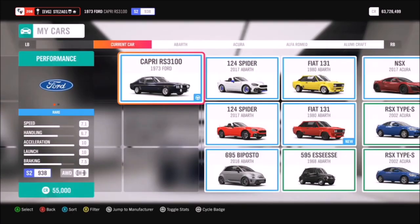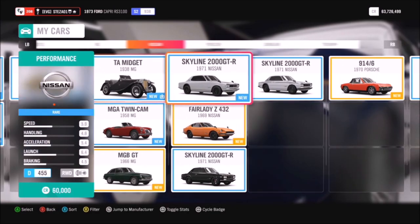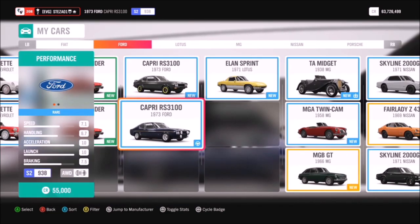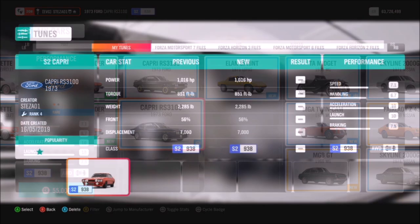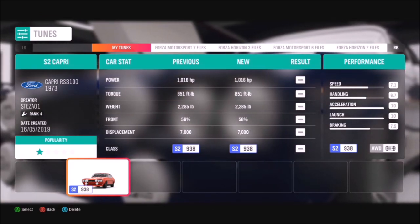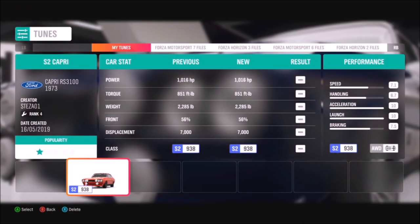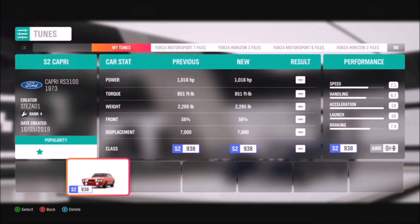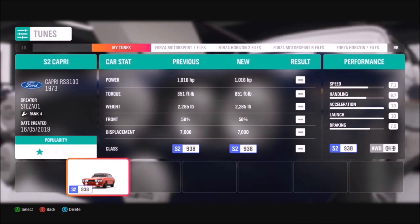First, you'll want to pick a classic sports car. You can go for a classic '71 Skyline or you can do what I did and go for the '73 Ford Capri RS 3100. I recommend tuning it to get through the challenges quicker, especially the first challenge, as most classic sports cars are quite slow. I've created a tune called 'S2 Capri' on my storefront — I've tuned the Capri up to over a thousand brake horsepower, so it's very quick and you'll blast through the challenges.